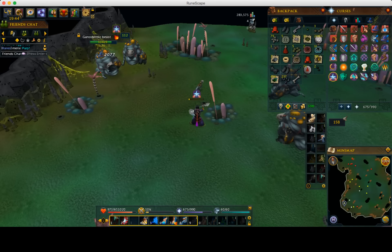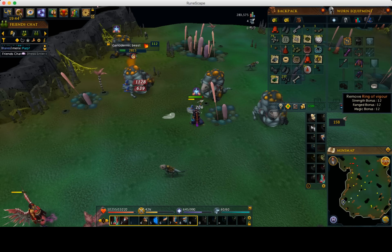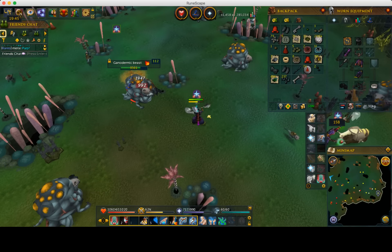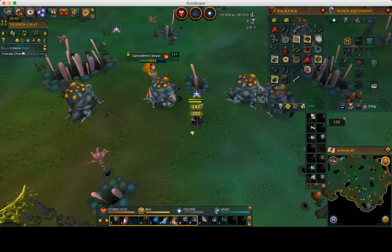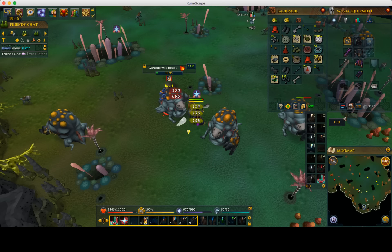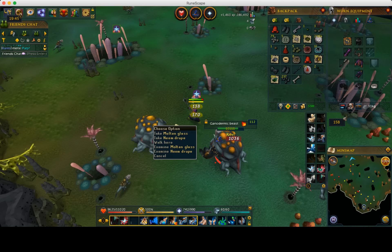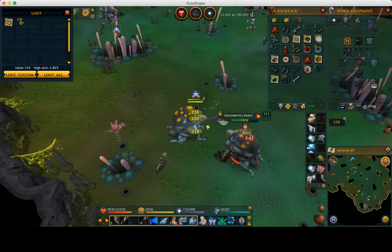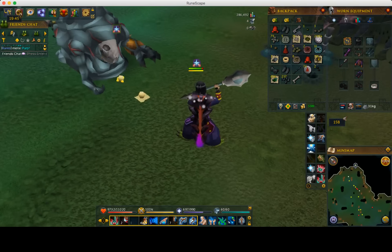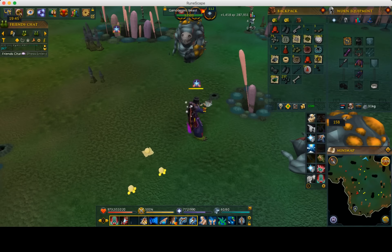Basically just come down here and start going ham killing them — turn on your soul split and start smacking them. If you don't have soul split you can also use the vampirism aura as I have on here. You can use whatever rings give you a benefit, like a ring of vigor where you can pop your ultimate and then continue using thresholds for faster kills. Keep in mind they have a really slow death animation, so don't wait for them to fully disappear before hitting the next one. I just got a molten glass drop — that's part of the rare drop table, 53 of them from just that one kill.